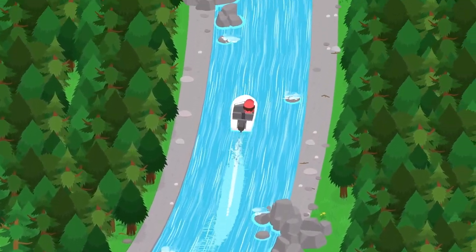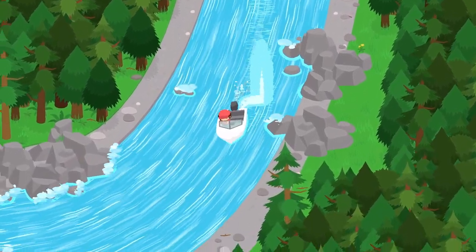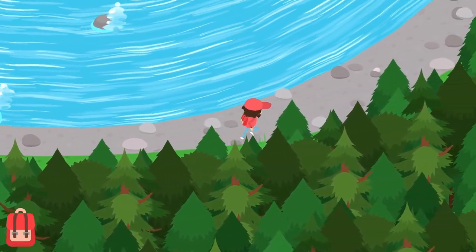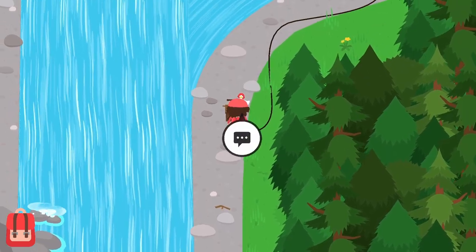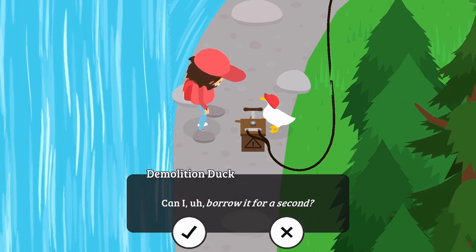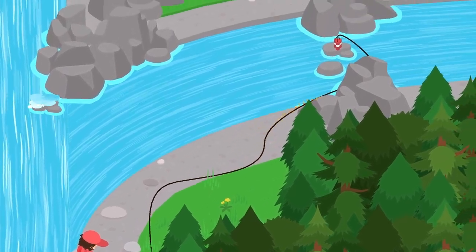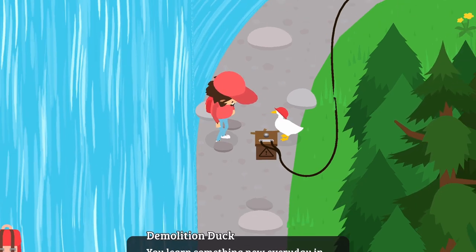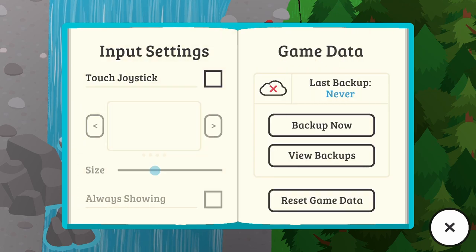Let's run up here and see if we can find him — oh there he is! It looks like we can run all the way around and up the side to this duck. I think he clears the area over to the golf course. 'Hey there, Mr. Duck, how you doing? I've got a job to do but I'm missing a key ingredient — dynamite!' 'Yeah, yeah, here you can borrow it!' And there it goes — flying across — and oh no, I used up the dynamite when it exploded! You learn something new every day in the demolition business.